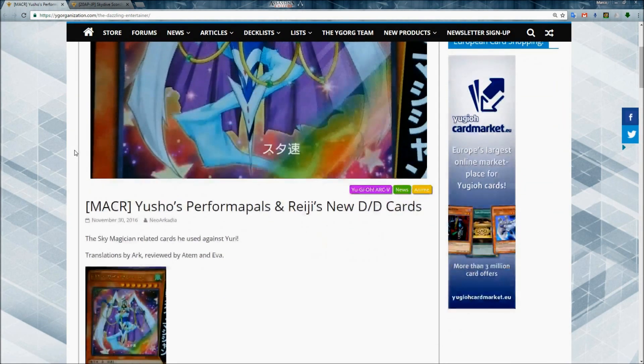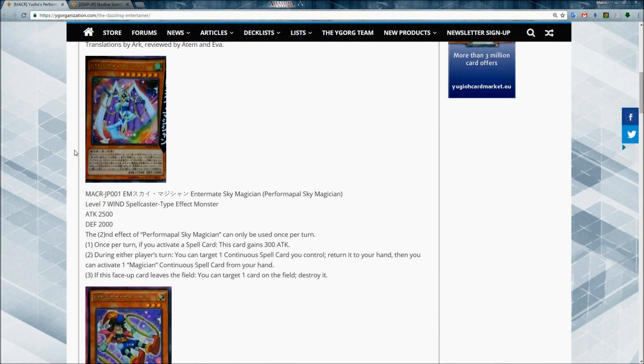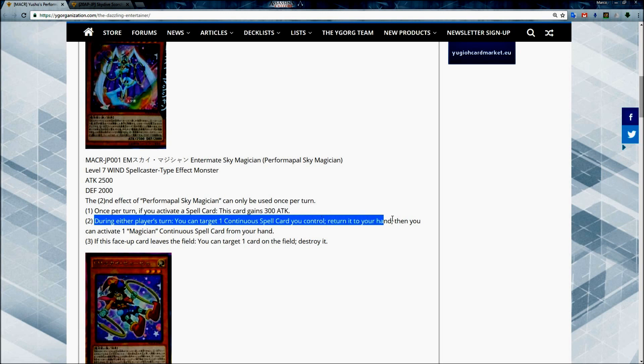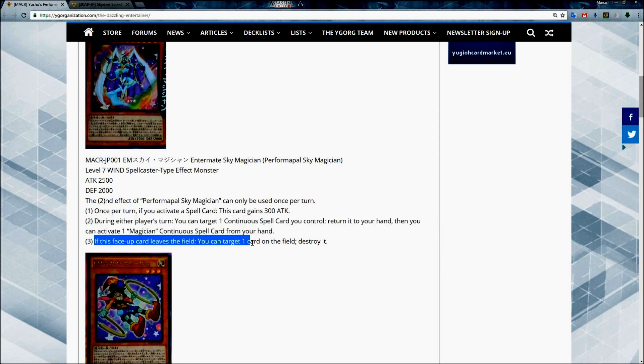The first card is the Performapal Sky Magician, a Level 7 WIND Spellcaster-type effect monster with huge stats. Once per turn, if you activate a spell card, this card gains 300 attack. During either player's turn, you can target one continuous spell card you control, return it to your hand, then activate one Magician continuous spell card from your hand.